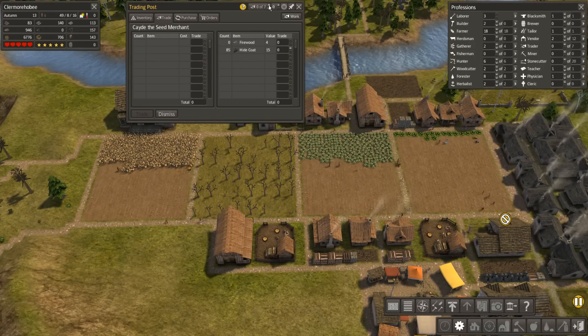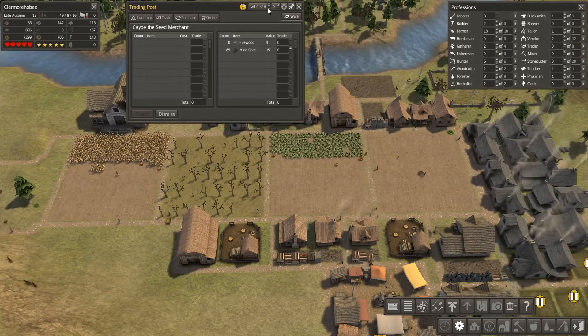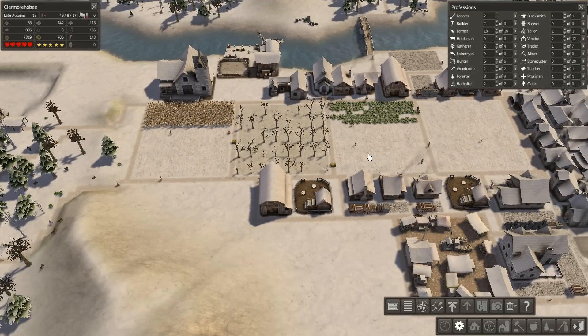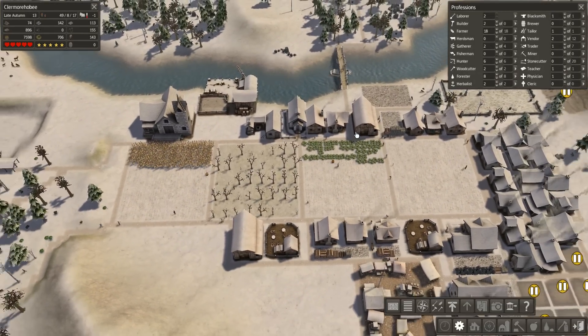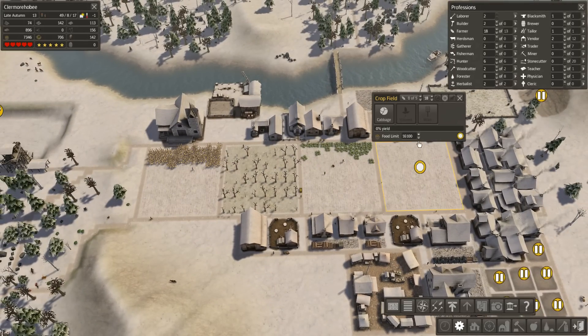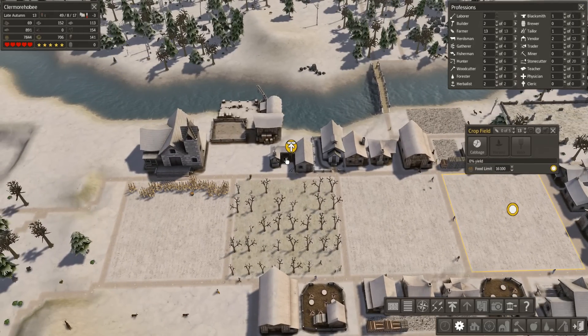I'm going to need someone to work here now in order to restock these two supplies. And that early frost - see what I mean? It's goddamn brutal. I'm going to need six workers on these fields. This field always gets done in time - five extra workers. But these, I never get the full harvest off.